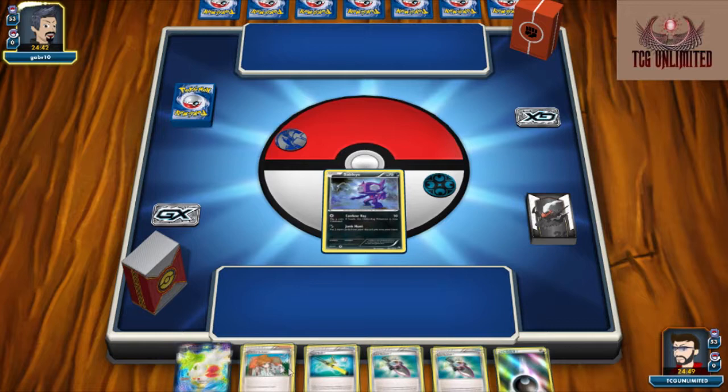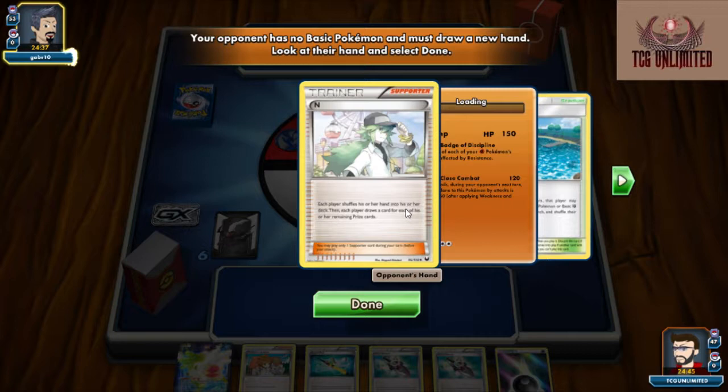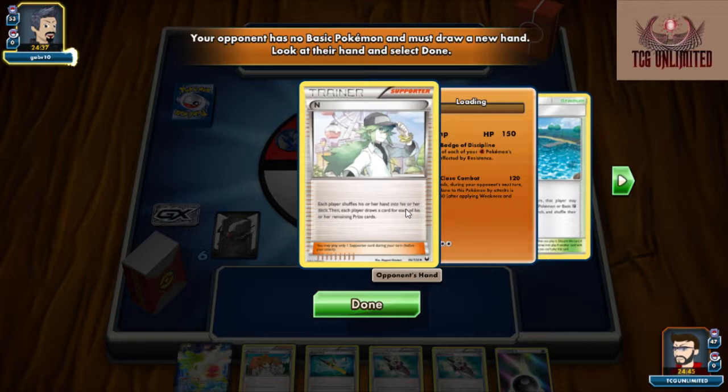We get an interesting start — we're going to get our Sableye and we have our Energy. Unfortunately we're going to be going second, so there's a chance we could lose these cards if he plays an N. He's going to have to mill. So we are playing N. It looks like Machamp — maybe not exactly what I'm expecting, but something very similar.